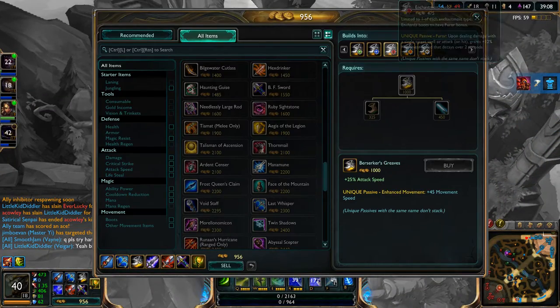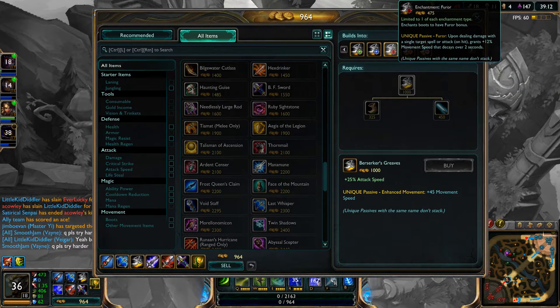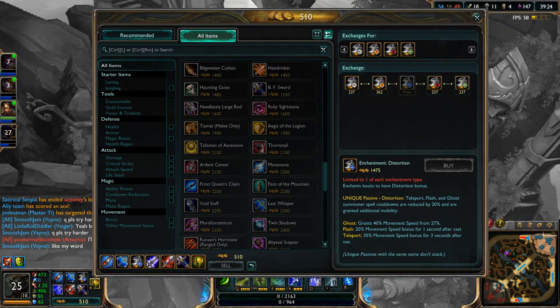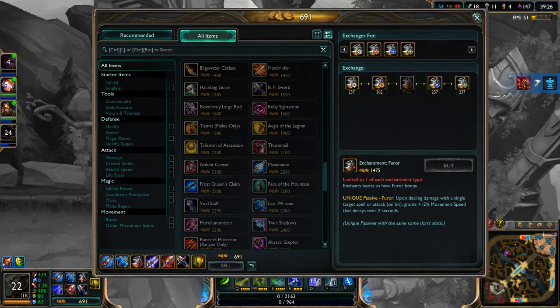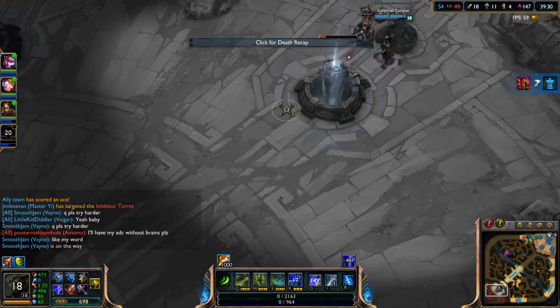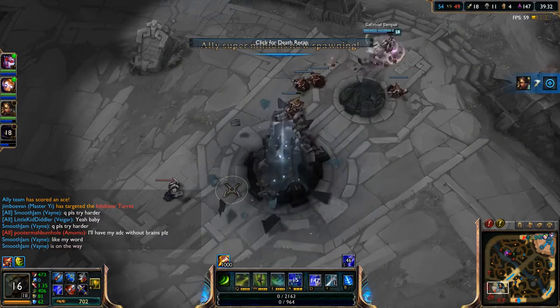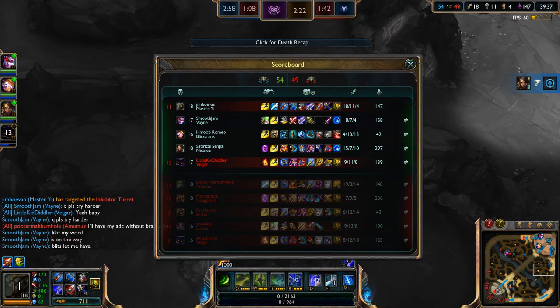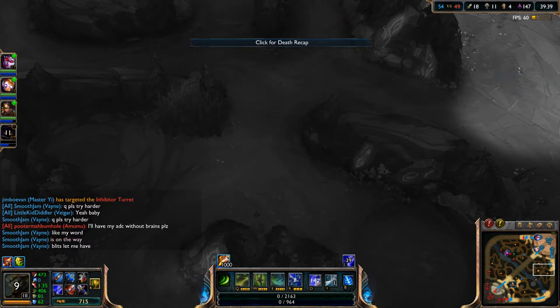So I'll go ahead and now buy — probably this upgrade because I kind of want the attack on hit effect, how when I attack them I pretty much gain movement speed. Which will help me out a lot in terms of fighting them. Oh I don't want that one. There we go — Nidalee got the turret! Hopefully she can get that inhibitor too. Perfect, got that too! So I probably won't help top — I'll go ahead and go to blue buff.